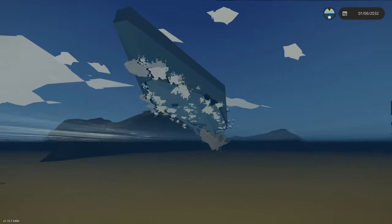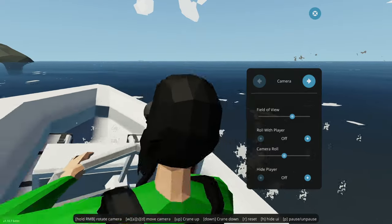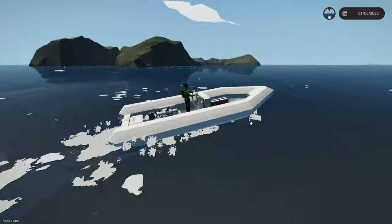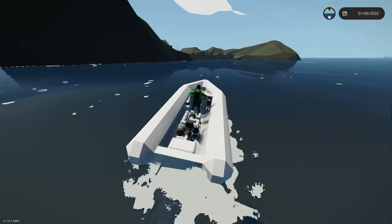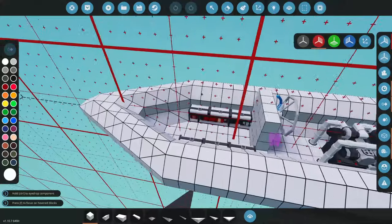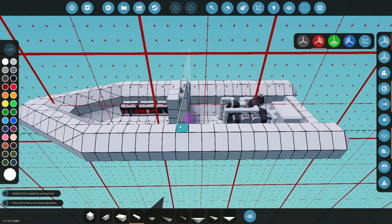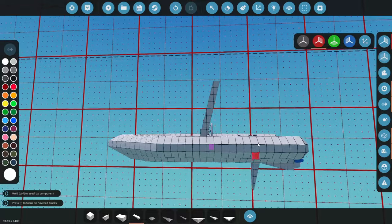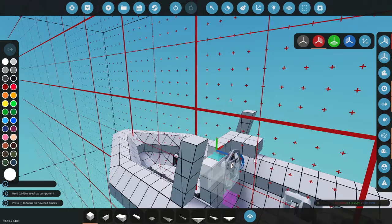Now we're cruising! Look at us go — we've got ourselves a little tender for the boat. Let's get a screenshot and take it back to the dock. It drives really well — this is a nice little starter boat. Now let's decorate and paint it up. I kind of want a bimini overhead — that's what they're called — but I need to figure out the right height.